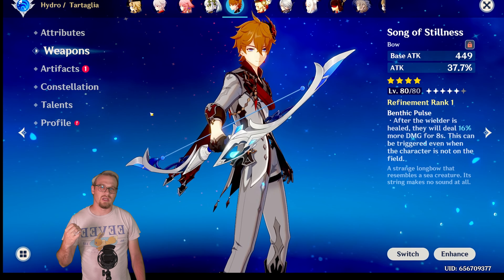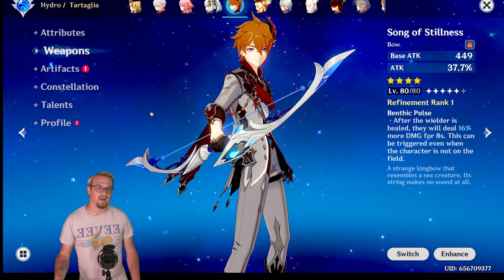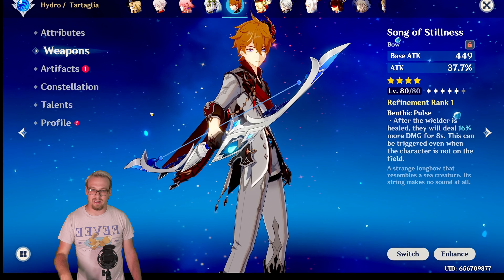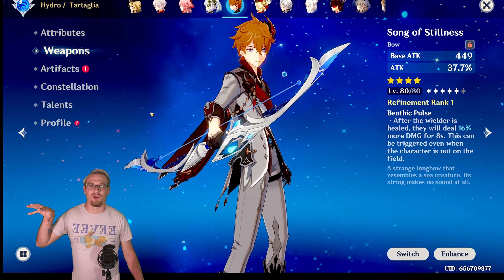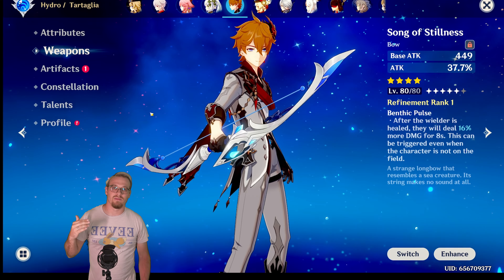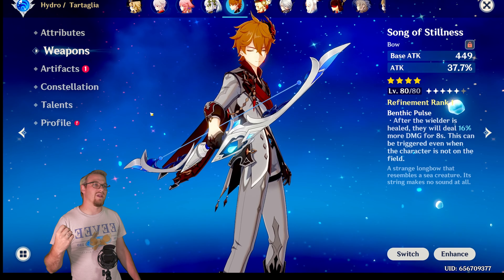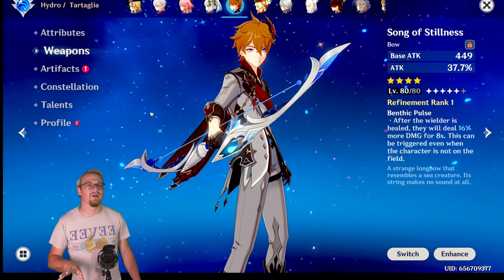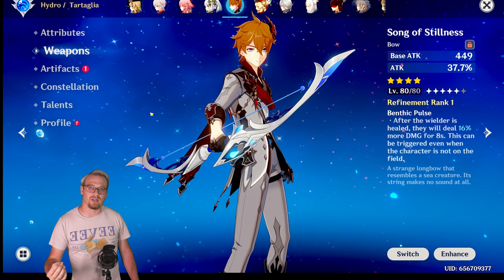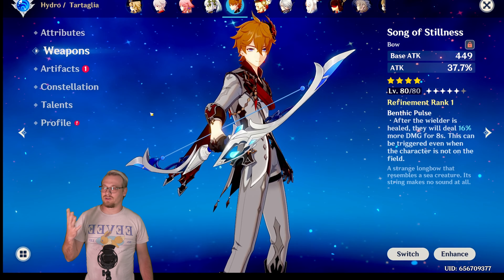Another niche character you could use this on would be Tartaglia. This would mainly increase the damage of his burst, because once you use his skill it's all calculated off of normal attacks, not skill damage. So this would be good if you were using him to cause forward vaporize reactions with Xiangling. It would increase his burst damage, but skill damage isn't going to be used as much. You still need a good crit split with Tartaglia — you want 150% crit rate or you're never going to crit.